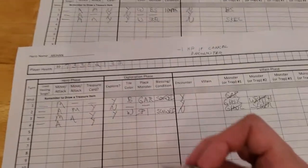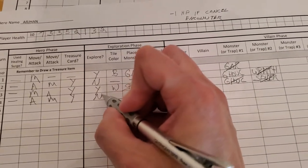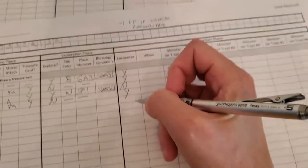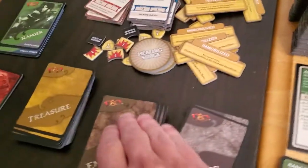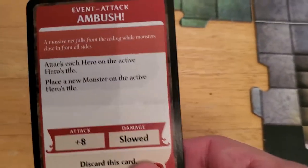But since he didn't explore, he will have to take an encounter. So he attacked, he moved, got his treasure, he did not explore - so no new tile, no new monster. The slowed is gone, but we do have to have an encounter. He can cancel it, but because of the chaos magic, if he cancels it he takes one damage. But that might be the lesser evil. Let's draw the encounter and see what we get. Ambush - we'll probably go ahead and play this one out.